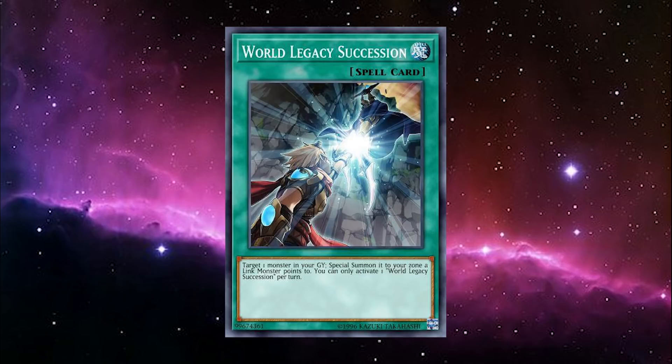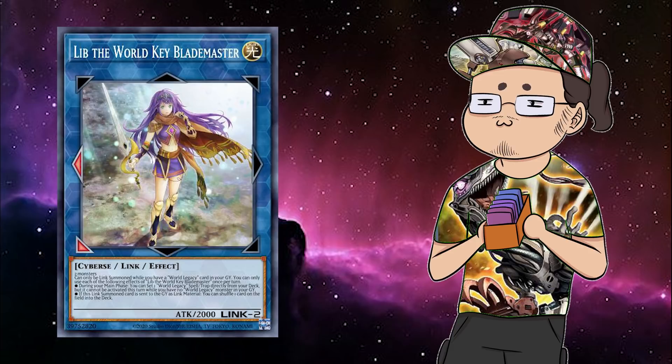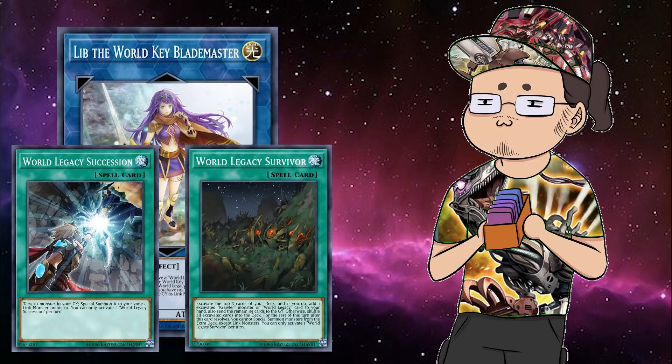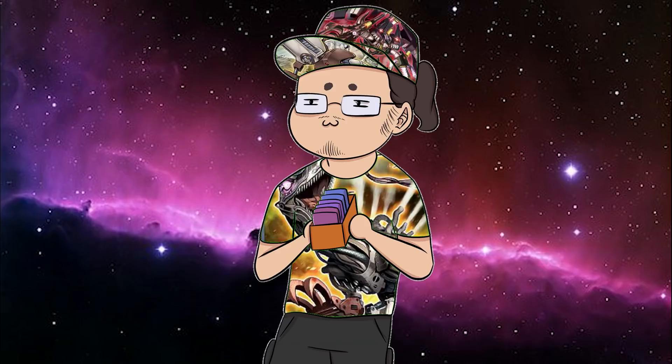Editor's note: in terms of World Legacy Succession, if you want an extra way to search it, Lib the World Key Blade Master is always an option, provided you use something like World Legacy World Armor or World Legacy World Crown in your deck as Link material and then climb up into Lib later. Once you have Lib established, you can search for something like Succession or Survivor to use immediately, or search an extra tech like World Legacy Awakens to allow you to Link summon on your opponent's turn after getting your flip effects off of your trap card for max efficiency. Using Awakens to Link off your Lib and another monster into Nightmare Unicorn can get you two spins back to the deck off of that one discard instead of just one.